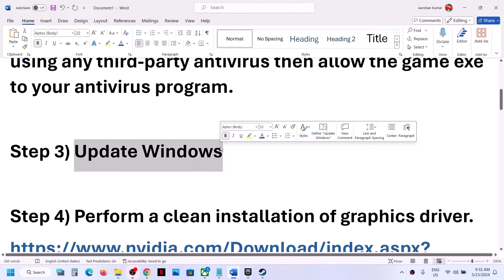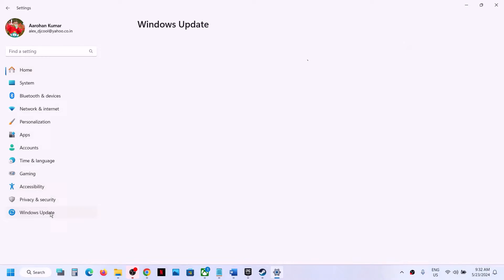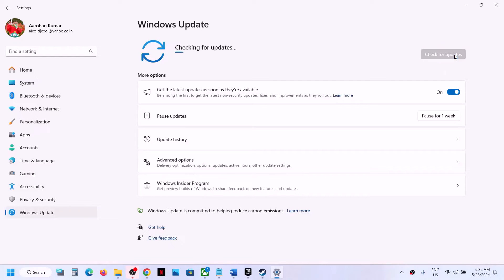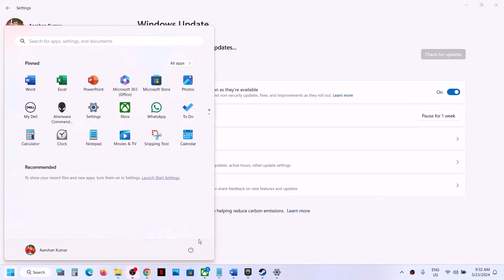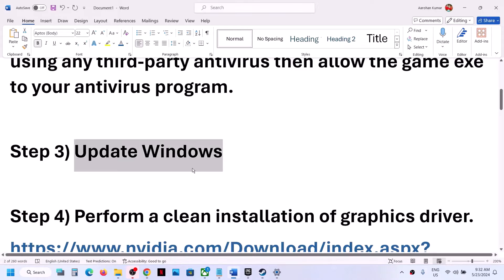The next step is to update Windows to the latest version — this is very important, do not skip this. Go to Settings, then Update and Security or Windows Update, and click Check for Updates. Once all updates are installed, restart your computer, and after the restart launch the game and check.